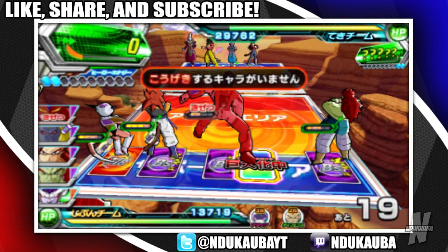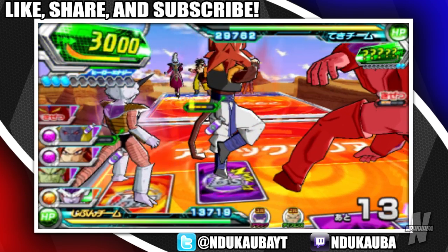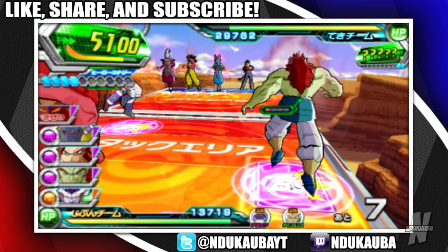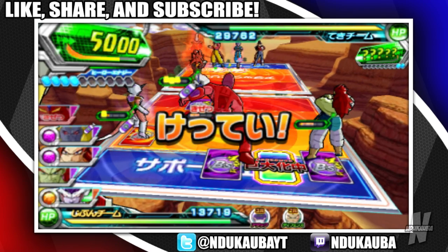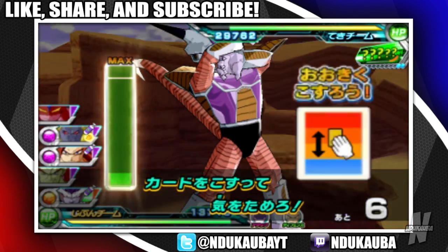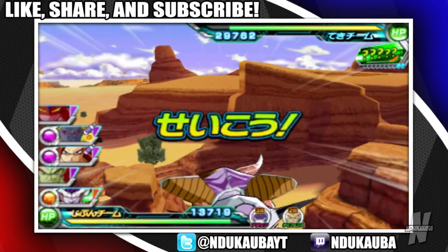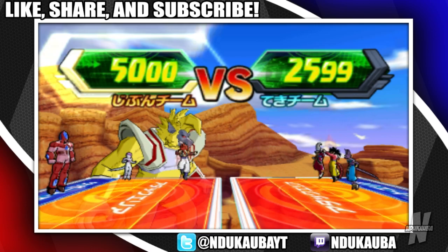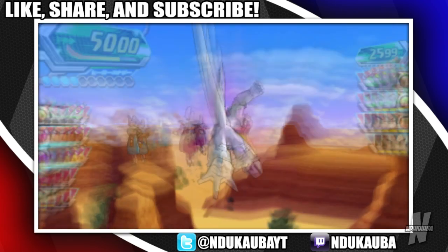It doesn't matter where you place the Great Ape — they will always go and attack. Frieza, you can actually go because you're about to transform. Vegeta should have a lot of ki — I'll put you up at three. Bojack is stunned so I can't use him, I'll keep him at one. Grade eight pull attack, so I'll keep him back here. So far we should be looking good because I know Gogeta is about to do his Kamehameha. Frieza is transforming now. They're all at one so they didn't have enough points to actually fight back — so far so good.